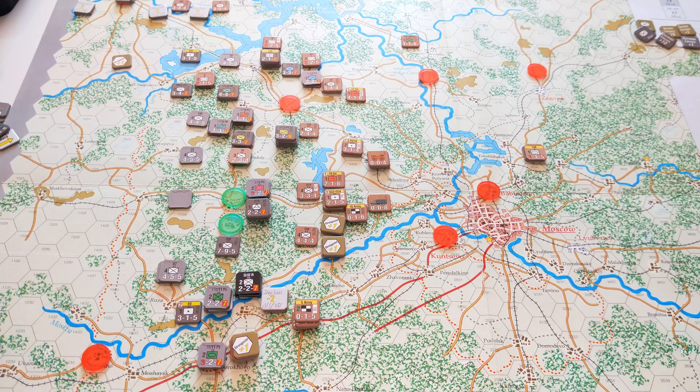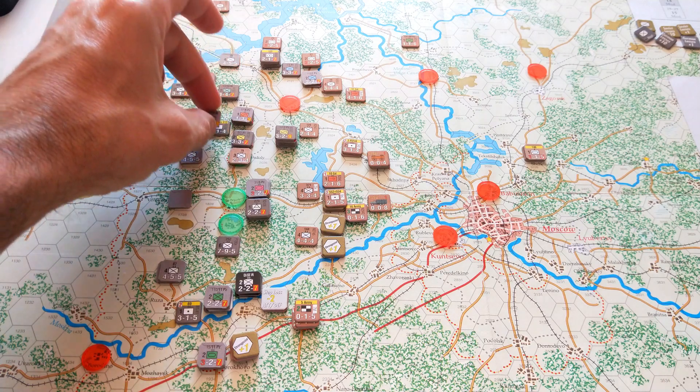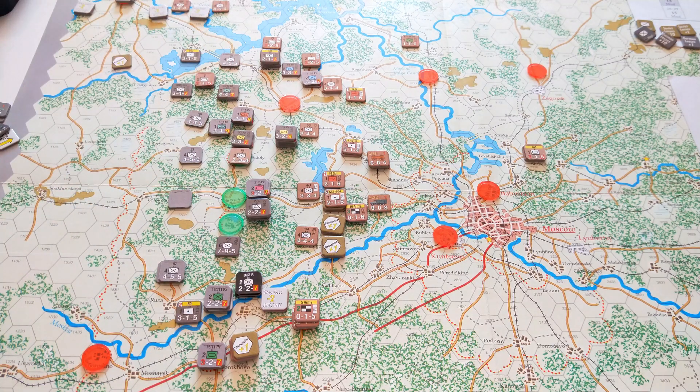A number of the Russians have been under no retreat orders, which gives them another step loss but prevents the retreat. There are a couple of surrenders as well. Things are looking pretty good for the Germans, mainly because they're still in such good shape. There are a couple of reduced reconnaissance units and German step losses throughout, but they're still getting that combined arms bonus, panzer division integrity, that close air support - they're really seizing the initiative.